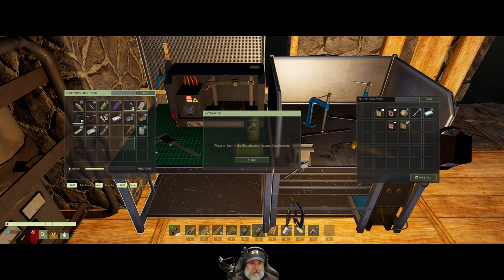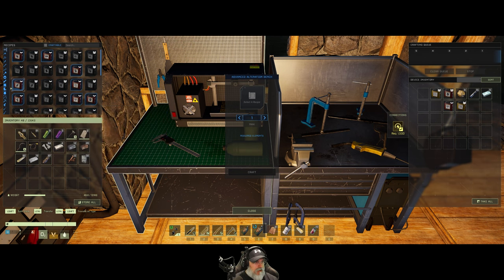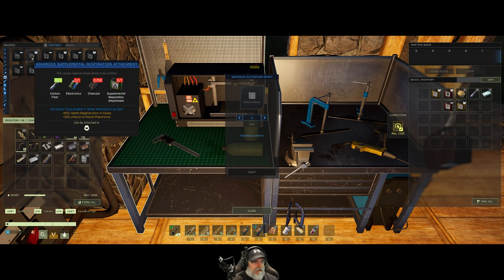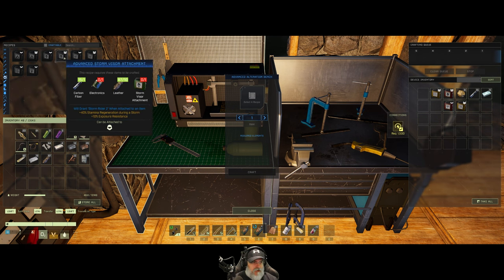We could do the axe and sickle, but let's look at armor next. What do we have for head attachments? Advanced supplemental respiration attachment — 60% health regeneration in caves and resist pneumonia. That would be nice if I didn't have the antibiotic pills, but it's just not that important. Advanced storm visor attachment: 40% stamina regeneration during a storm and 10% exposure resistance. That could be useful because I still do get caught out in storms — let's keep that one in mind.